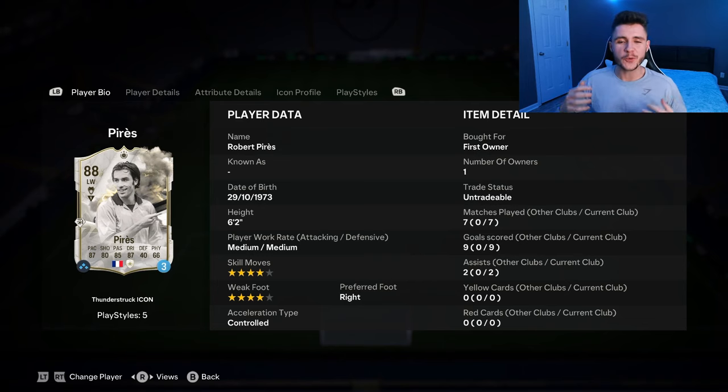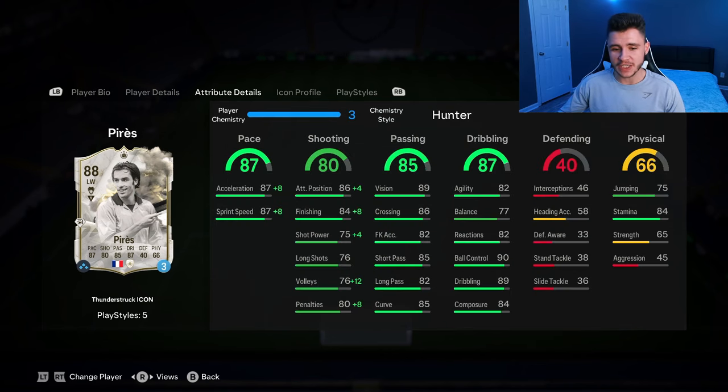And there you have it, ladies and gentlemen — that is us using the new Thunderstruck Icon card for Robert Perez. To be completely honest, for 190,000 coins, I think he's a pretty solid option. The three pros with the card were definitely his pace, his shooting, and then also his dribbling. I highly recommend the Hunter chem style because it's going to give him 95 pace overall, and with the high and average body type he was quite quick in-game — just a bit inconsistent sometimes. Although 80 shooting isn't anything too crazy, with the Hunter chem style he does have 90 attacking positioning and 92 finishing, and in-game he was very clinical. The finesse shot playstyle plus has to be one of the most broken things currently in FC 24, and Perez does have that — so that's a huge positive.